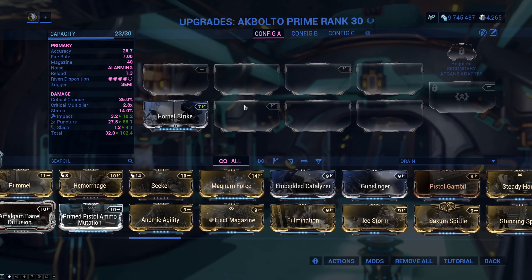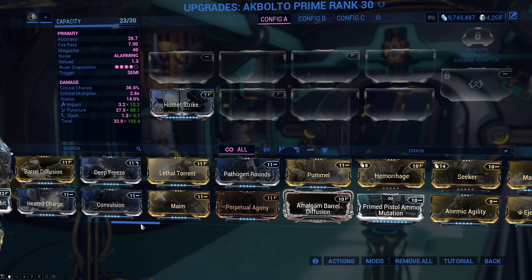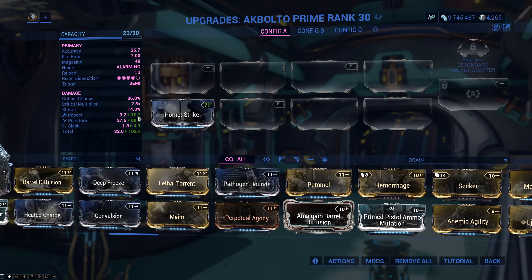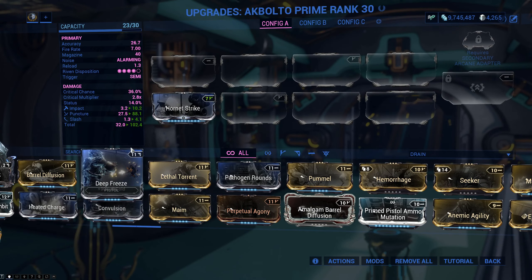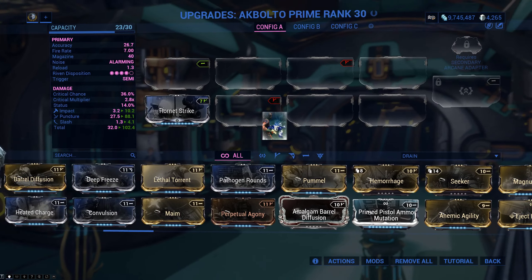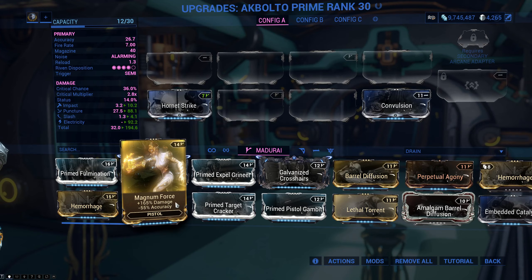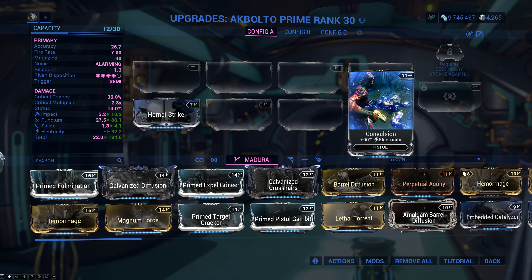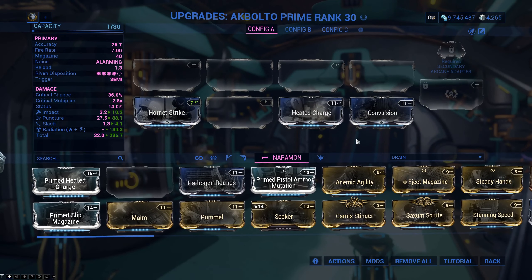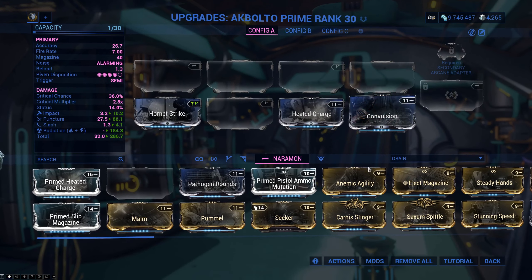The way to get multiplicative damage is by using different damage types. You don't need both Hornet Strike and Magnum Force — only one of them. After that, you go to elemental damage, which is a different damage type added to the new total. With 100 base and Convulsion at +90%, you end up at 190 — even though Magnum Force says +165%, Convulsion's +90% actually meant a bigger damage increase because it's a different type. You're multiplying. Typically you want a couple of elemental mods before seeing diminishing returns, and you don't want to stack too much of the same type.